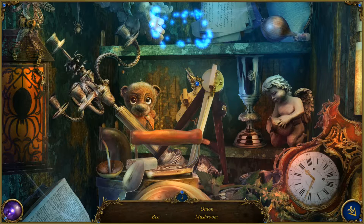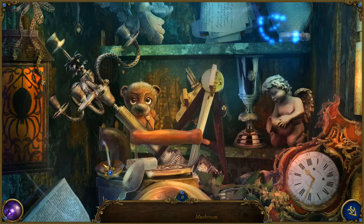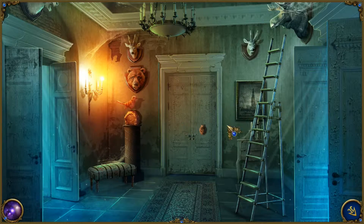A piece of globe — well, I guess that's what we'll be getting from this one since we know that's a thing we need. Onion and then a mushroom — oh, right there, that one was an easy one. All that searching just for a piece of globe. Maybe a globetrotter apparently.